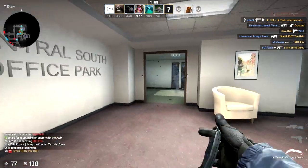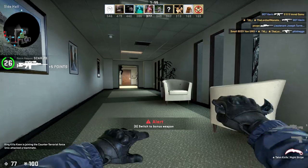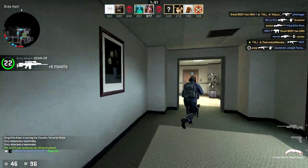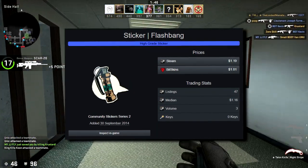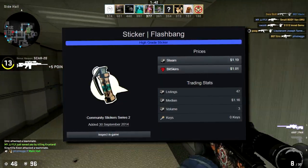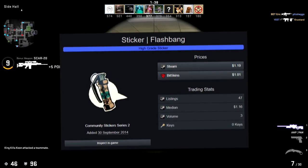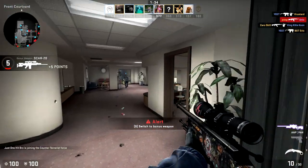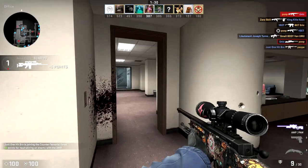This one is very cool as well — it's an older sticker and I've never ever seen anybody using it in game. I really like it, I've never owned one. I knew it existed but never owned one. It is the Flashbang sticker from 2014, from the second community series — so pretty old. It's just a little flashbang, simple and clean, I love it. 43 on the market.